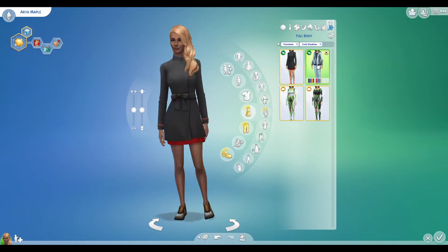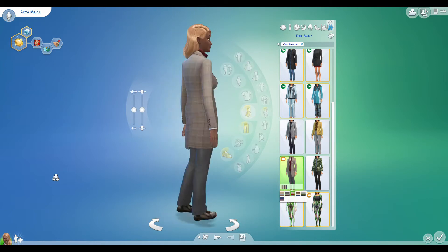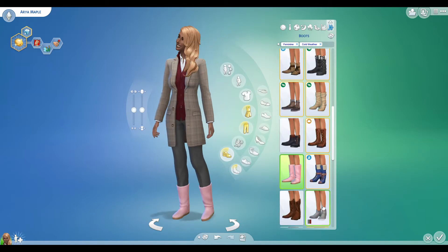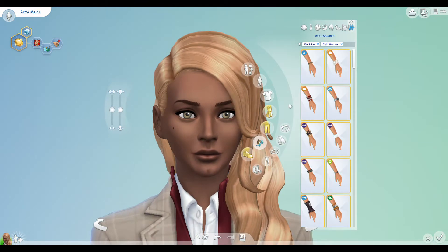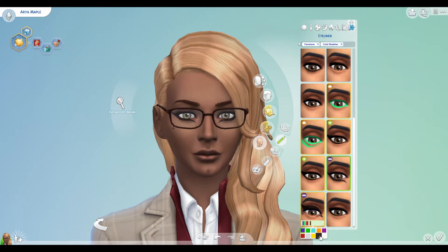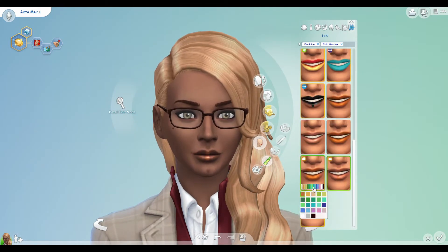This is her summer outfit — I personally love that top, it's so nice. I decided to go for jeans because she doesn't have any jeans on. For the autumn/winter outfit I actually went with a guy's outfit, which doesn't look too bad on her. I keep spinning her around to see how the silhouette is and it's not bad — I felt like glasses really suited her in this mode.